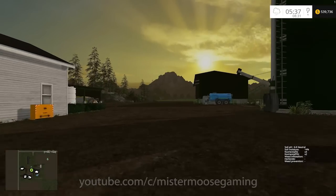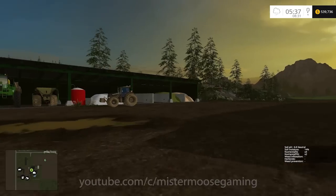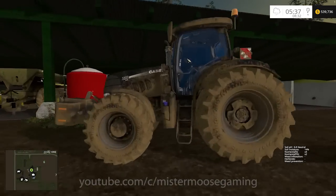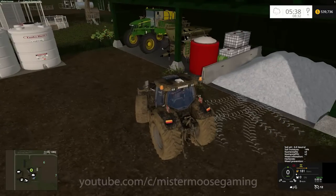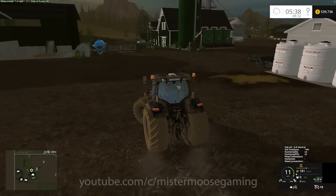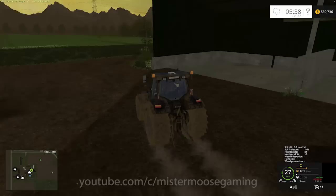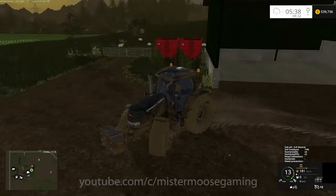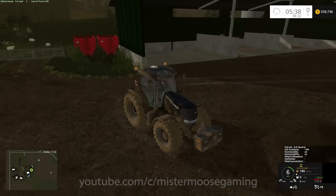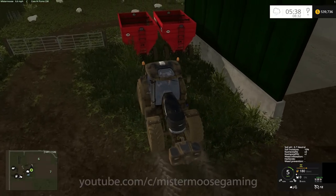We've got some canola in field number four that needs to be harvested and we're going to do that today. I've got to get my tractor moved over here and put into place. We're going to grab a couple of these gravity feed trailers. We could probably do this whole farm today with just one trailer because we're doing canola.